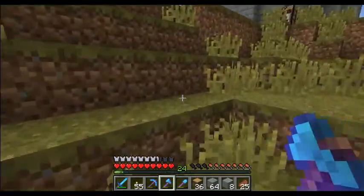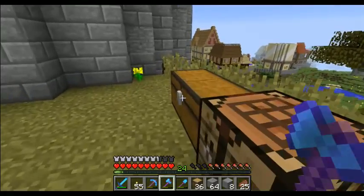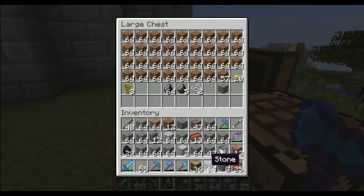Let me drop off some stuff so I can pick up these saplings. This is why we have chests everywhere.